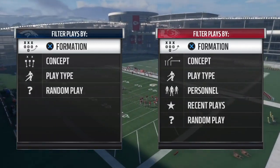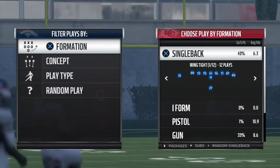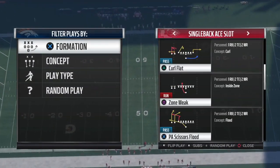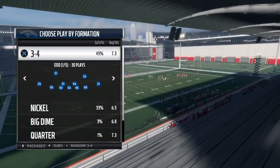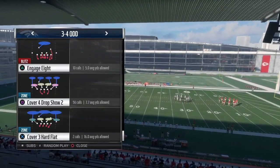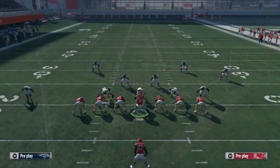I'm bringing y'all a crazy money scheme that dots up every coverage. The formation this play is in is out of the Philadelphia Eagles playbook, single back a-slot, and the play is called PA Scissor Flood. This play is straight up fire — it dots up every coverage for 5, 10, 15 yards, and if you want you can bomb it deep for a one-play TD.